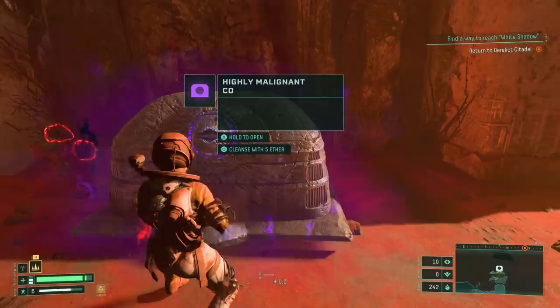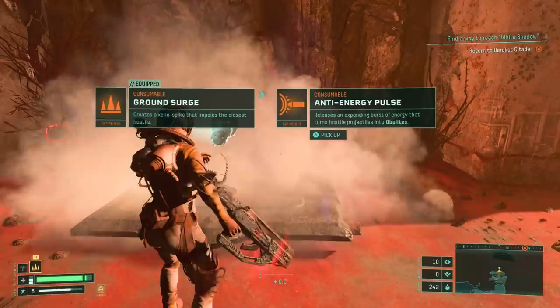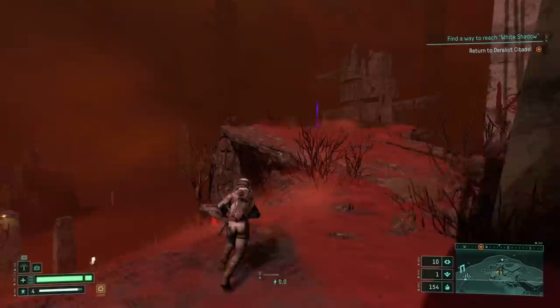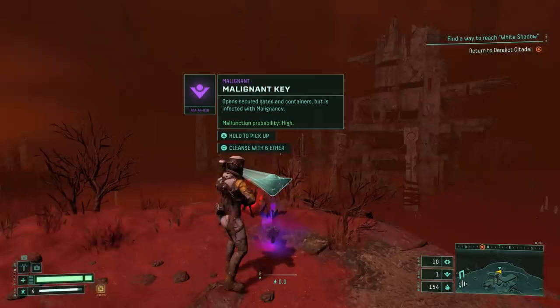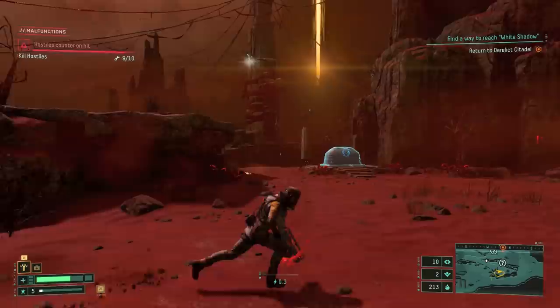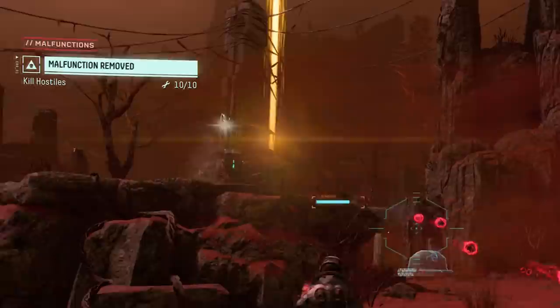Number eight: speaking of buffs and debuffs, a similar mechanic is at work in the game's malignant items. These are specific objects — health items, keys or chests — that will do their regular job of repairing your suit or handing over rewards, but will sometimes infect you with malignancy. This will cause your suit to malfunction in a specific random way, like a scrambled map or longer cooldowns, or having enemies automatically counter-fire every time you hit them. You can remove these debuffs with specific objectives — it creates a mini-challenge within your run — or you can live with it. Again, it's about balancing your need for the item with the potential fallout.